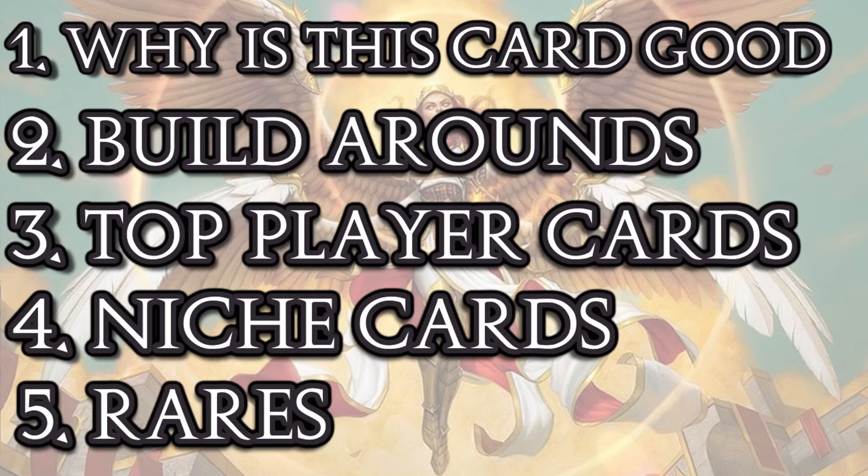Two: build-around cards. I'm using the term loosely. Chalk Outline — the green enchantment that makes a 2/2 and a clue whenever a creature leaves your graveyard — is a classic build-around enchantment. But there are a lot of cards in this set that don't function unless you have a certain number of synergy cards.